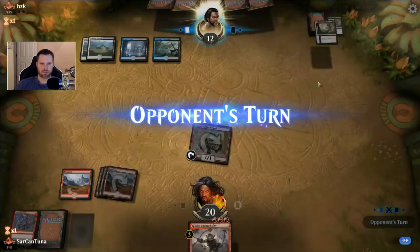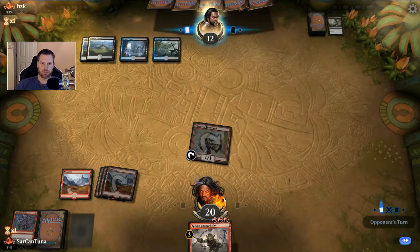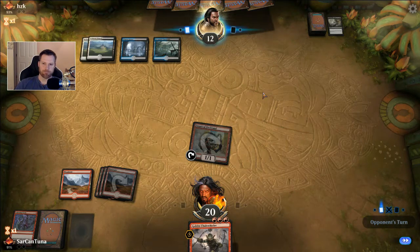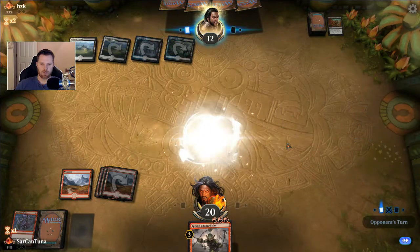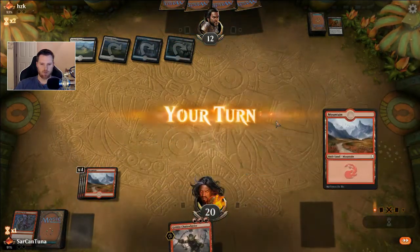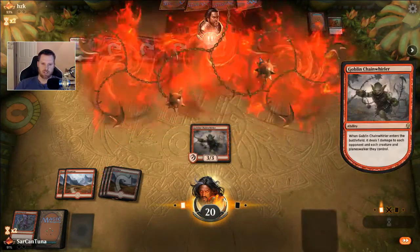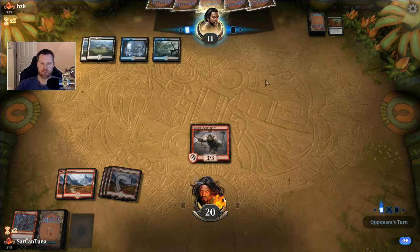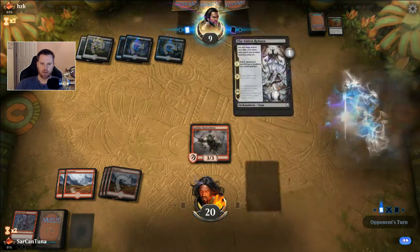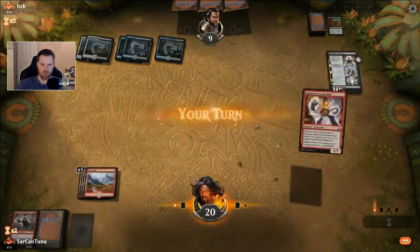How many Vraska's Contempts does he have left in his hand? Two more? So we can pretty much assume these two are Vraska's Contempts and these three are Mortifies. Cry of the Carnarium — Chain Whirler also survives Cry of the Carnarium. I don't have any Banefires in the deck right now, but that's exactly what I'm gonna sideboard for after this game. He might think I go more aggro, but I'm actually going to go a little less aggro.